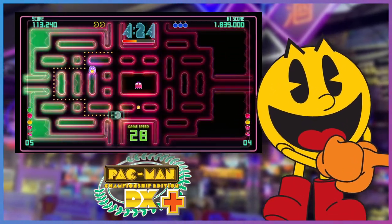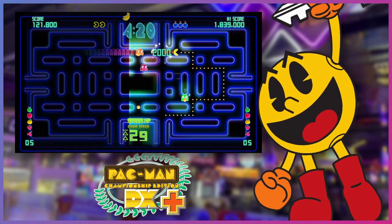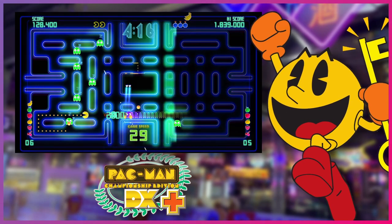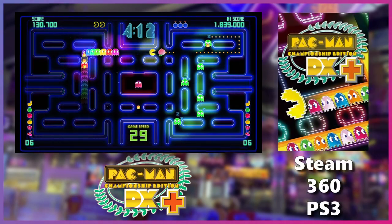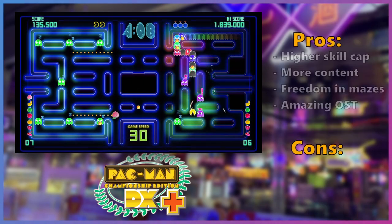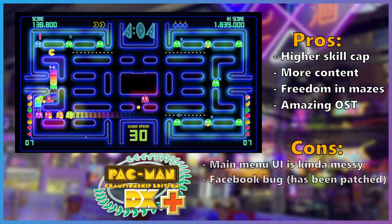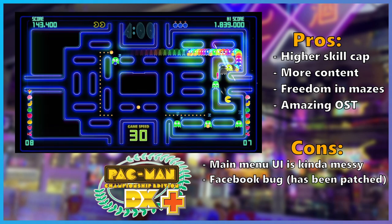CE DX is usually hailed as the best version and for good reason — there's more of everything. The addition of ghost trains adds another layer of skill to the mix, and quality-of-life features like bombs and slow-mo help keep the pace going. Spectacle aside, this is the best version with lots of content to keep you busy for a long time. This game is available on Steam and is usually always on sale. Pros: it amps up the skill and there's lots of freedom — it's pretty much peak. Cons: it's a bit messy and it's a pain to unlock everything.